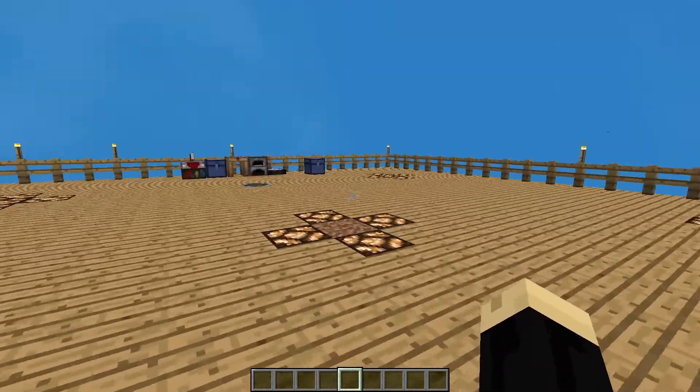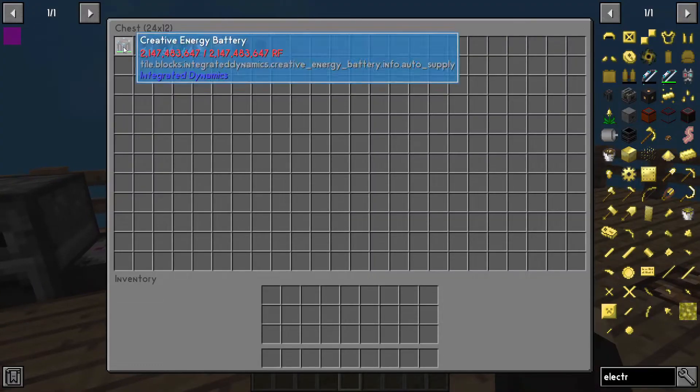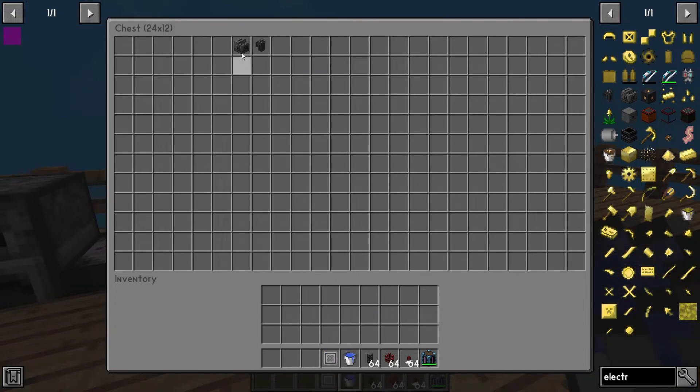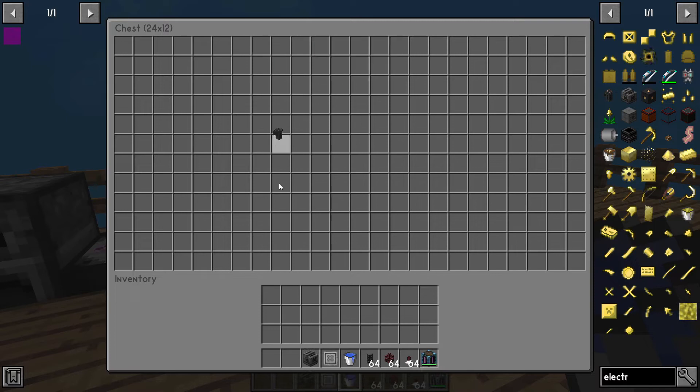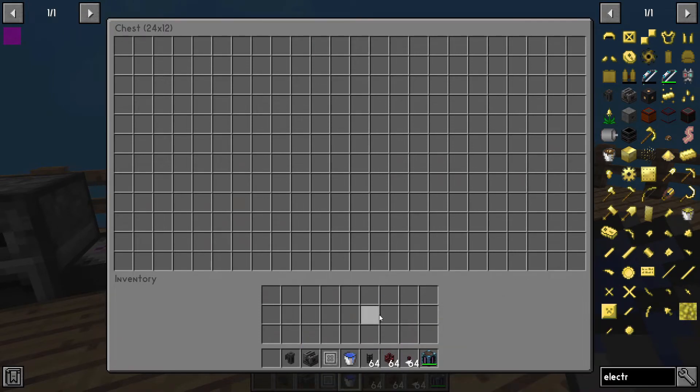You're also going to need an RF power source. I'm going to be using just a creative battery for this build, but any source of RF will work perfectly fine — any of the generators, other reactors, any source of power. I'm also going to be using the energy cables and extraction cables from the Cyclic mod, and we're going to need a bucket of water.